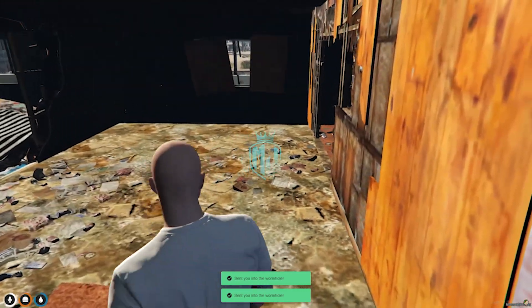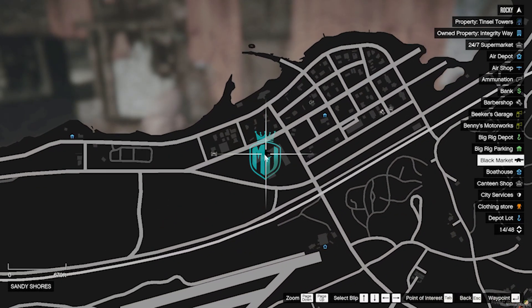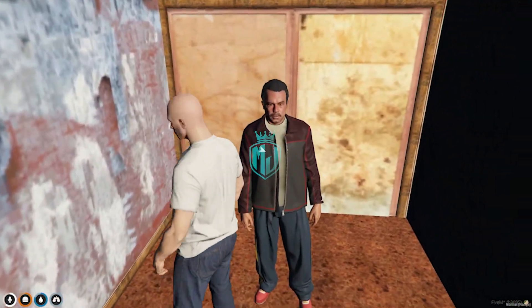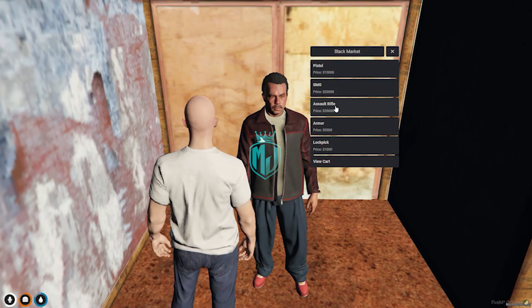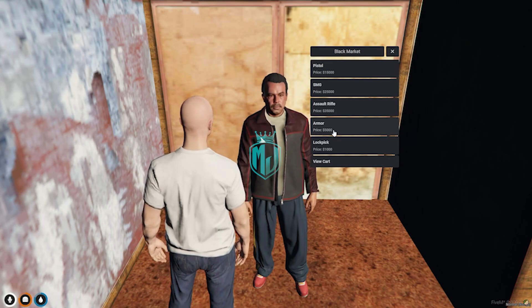Right here we have our NPC location — you will also get access to the black market. From this menu you can open the black market, and right here you can see pistol, full rifle, armor, and lockpick.